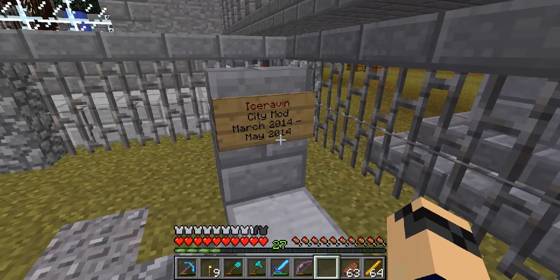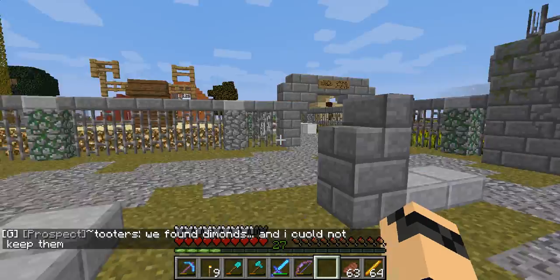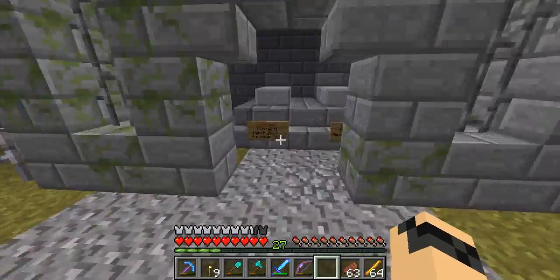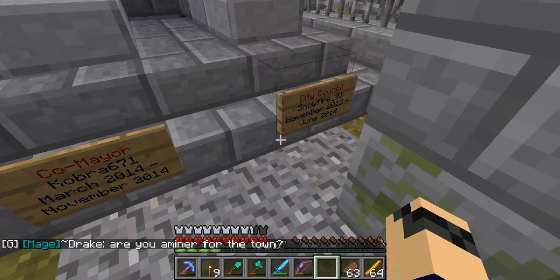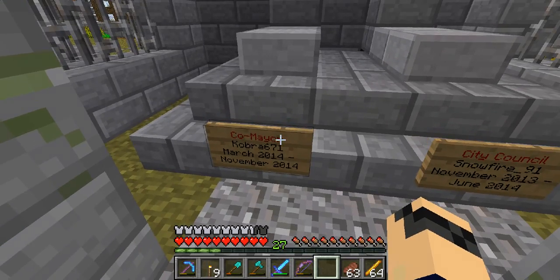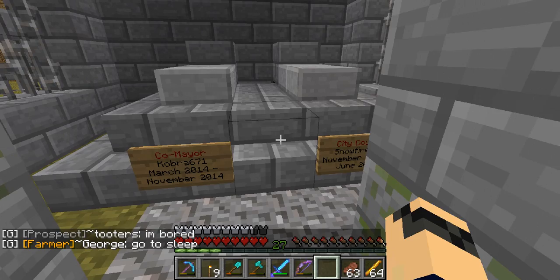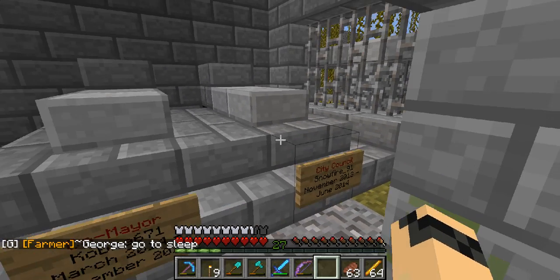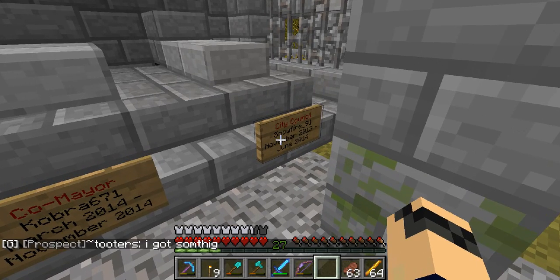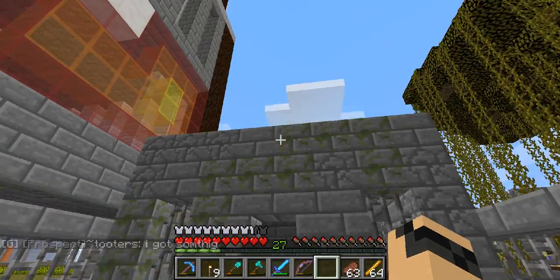Ice Raven — I think these two are brothers, not really sure. City mod is no longer a thing; I'm not really sure what that means. There's an open gravestone, a couple other open gravestones. It's a pretty good job. Is this like a crypt? Co-Mayor Cobra 671, City Council Snowfire91 — rip. Cobra, if you guys don't know, he's one of our really close friends on the server. He used to be on all the time and I think he just quit Minecraft in general. And we got Snowfire91, which is Amy — you guys see her in a bunch of my videos, but she only comes on Friday afternoons and she's not really active anymore, so she didn't make the city council cut. These are two pretty close friends to me and Zach, so that's why they're in this crypt. That's pretty cool, I really like this idea.